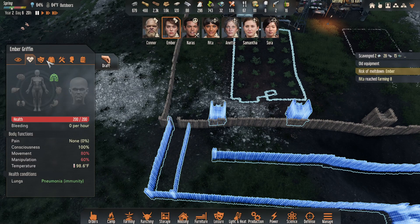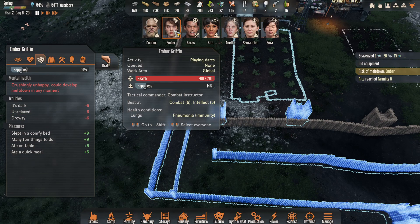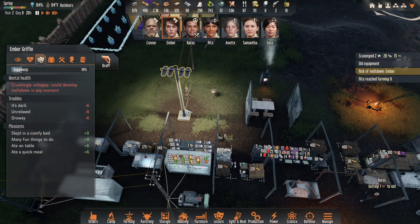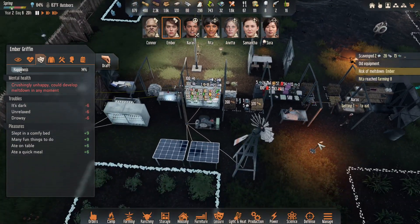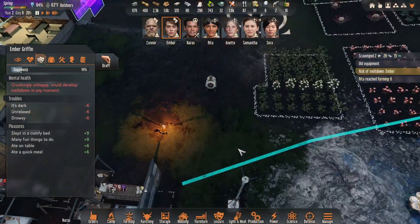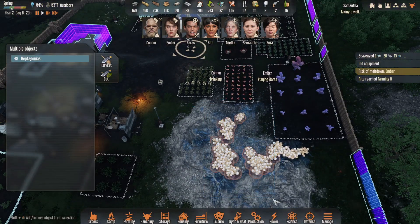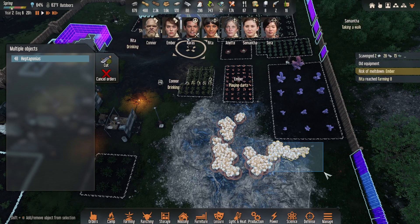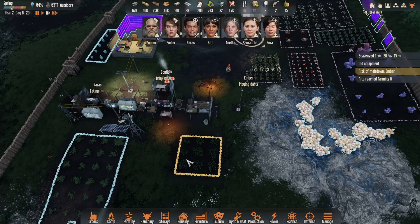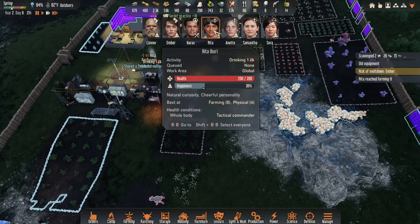Ember, what's wrong? Why are you upset? It's dark, unrelaxed, and drowsy. There is more light over here — there's this big floodlight thing, and there's a fire, and there's a torch. Or you could go inside where it's all lit up, so it's a bit of a you problem. I wonder if any of these are ready to be harvested — they sure are. Harvest those too, that's really good.